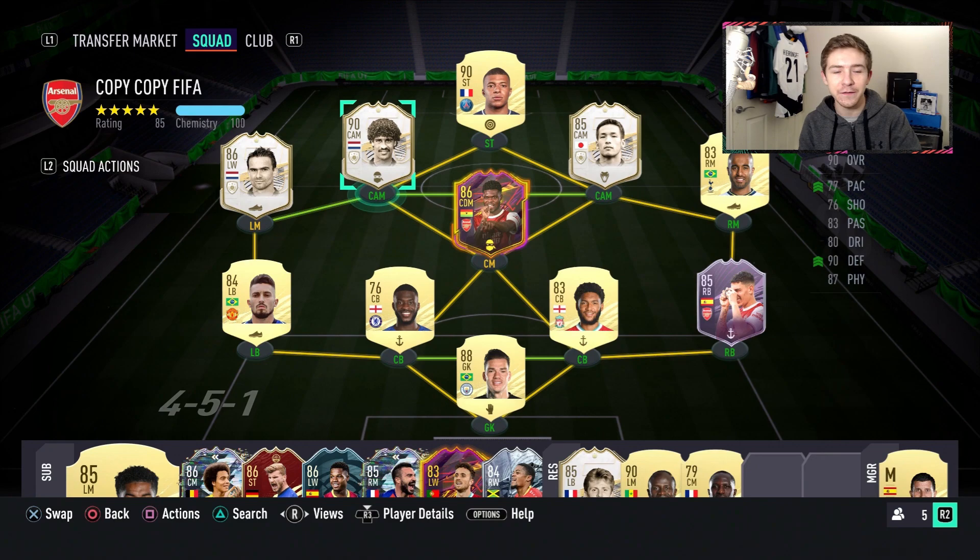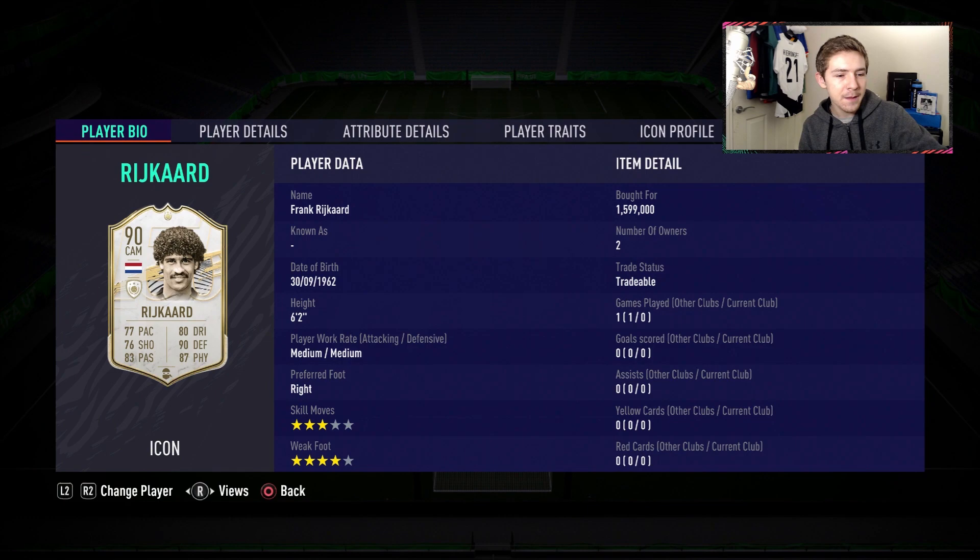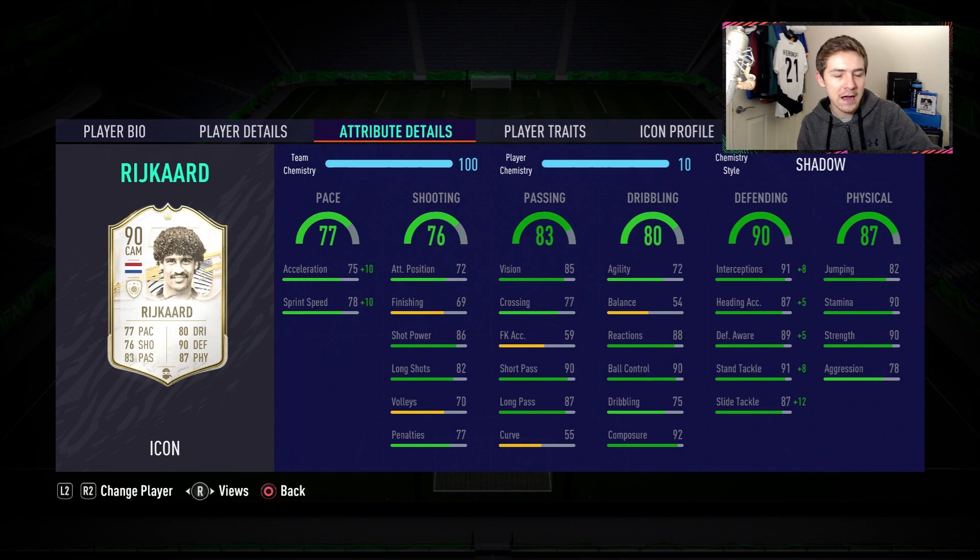I feel very confident in saying he's not going to stick at that price. This is the item: four-star weak foot, very nice for a mid. Medium-medium workrates, and he does stand at six foot two. In terms of traits, there are none, and in terms of in-game stats, there are some pretty good ones.